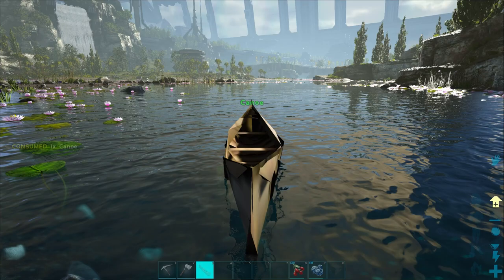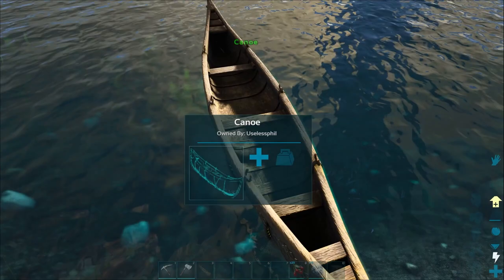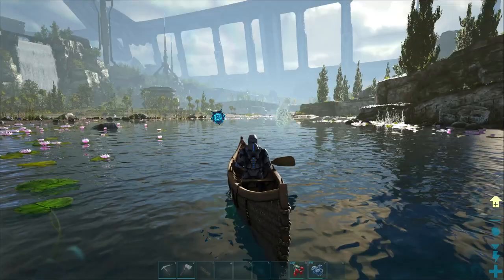You can craft the canoe in your inventory and when you've done so, you just place it into the water just as you would a raft. One of the nice things about the canoe is it actually has three places for you to sit. You can sit in the rear, the center, or in the front. I'm just going to sit in the center in this case.